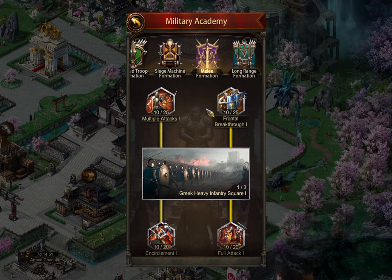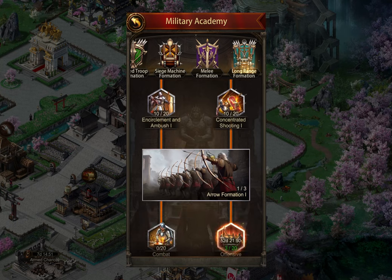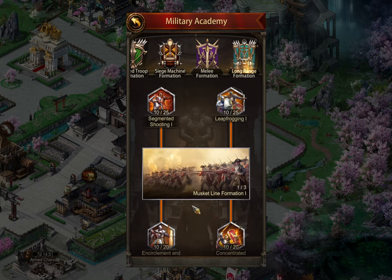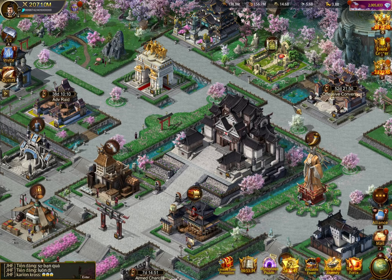The melee formation is primarily ground and mount troop buffs, and the long range formation is primarily siege and archer buffs. Different alliance members will do different things, and that really depends on what you're looking for. To reiterate: low coiners and free-to-play players — advancing your academy is going to be your friend. It's a little bit cheaper, you don't have to get to K41, and the buffs are very good overall — not just defending, not just attacking, but overall. Getting that up to your keep level or to level 40 is going to be huge for your defense buffs and overall buffs.